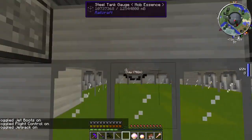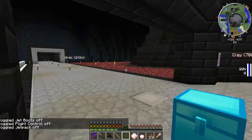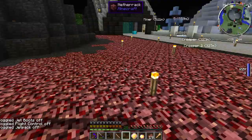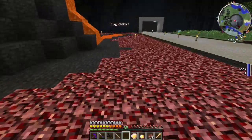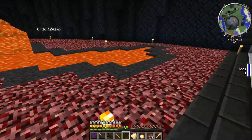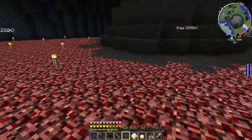In this volcano area it was suggested to put in some smoldering grass to help break up the netherrack, and I think that's not a terrible idea - I might have to try some of that. I'm just not sure where, because I don't want to put too much since I do walk across here.